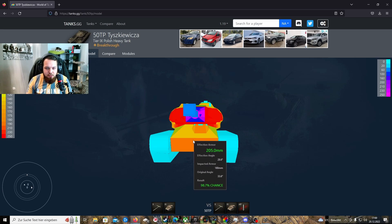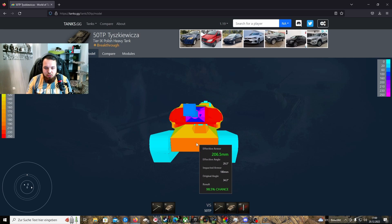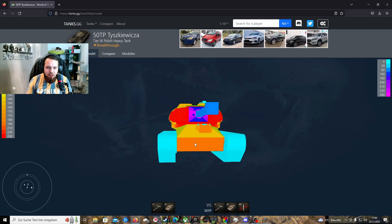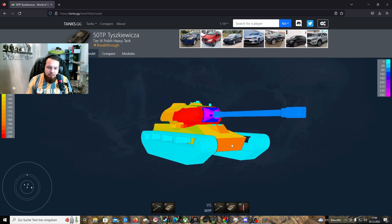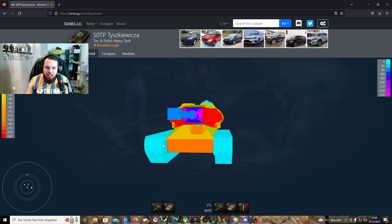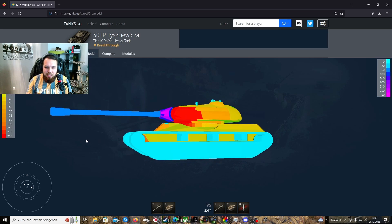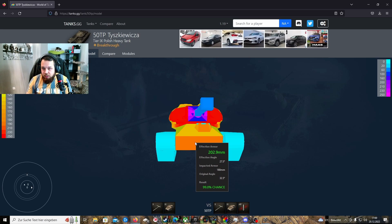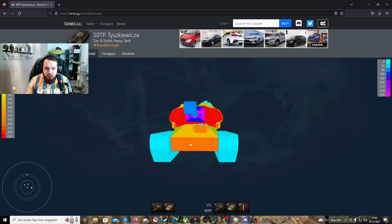Unterwanne 205 Millimeter, so im Summa summarum, ist ganz okay, ist ein bisschen hochgezogen für meinen Geschmack. Dem Fahrzeug kommt der relativ flache Aufbau auf jeden Fall trotz dessen zugute, deswegen fällt das nicht so stark ins Gewicht. Man kann schon wirklich passabel Hull-Down mit dem Fahrzeug spielen, in dem man sich hinter irgendwelchen Schutthaufen oder ähnlichen Deckungsmöglichkeiten in Sicherheit hinterstellt.